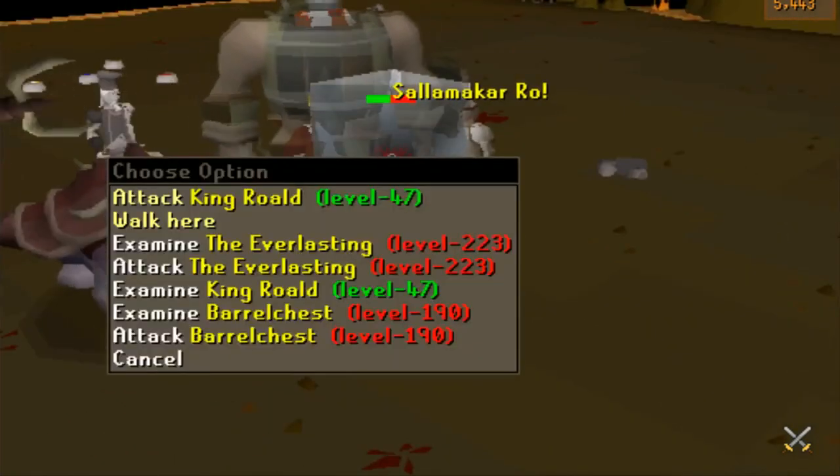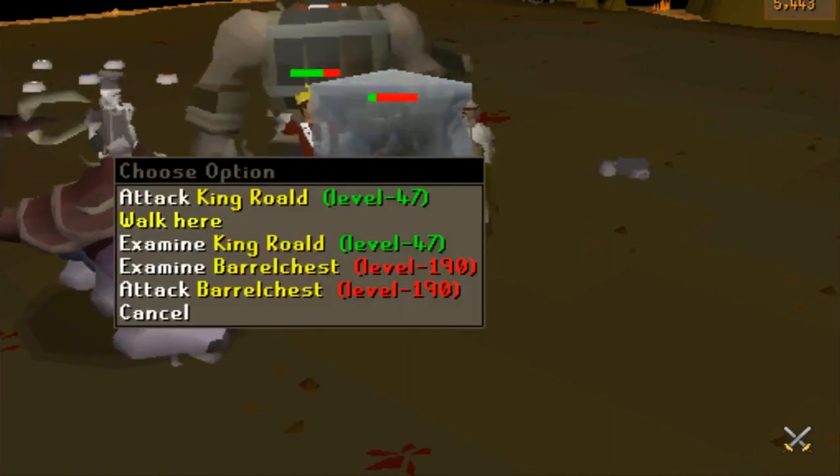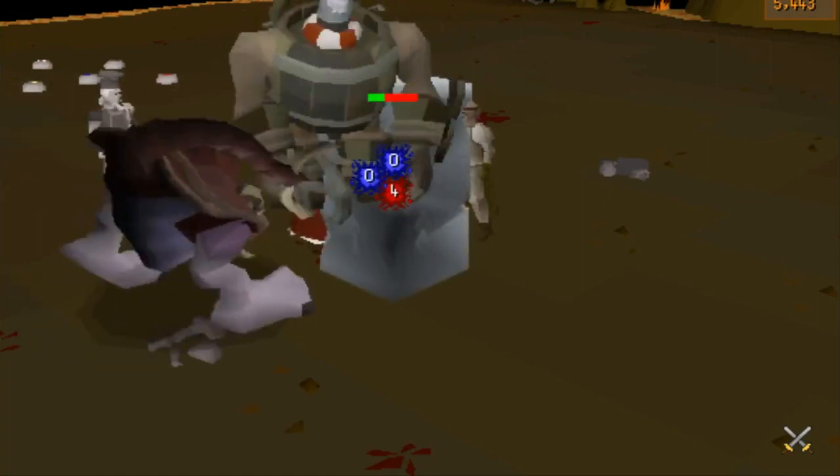These potions are actually going to be a reward that you can get — I assume with the points shown at the top right of the screen. You can trade those points in for your rewards, and these potions are going to be some of them. You can actually store a bunch of these potions outside of it with Dominic.